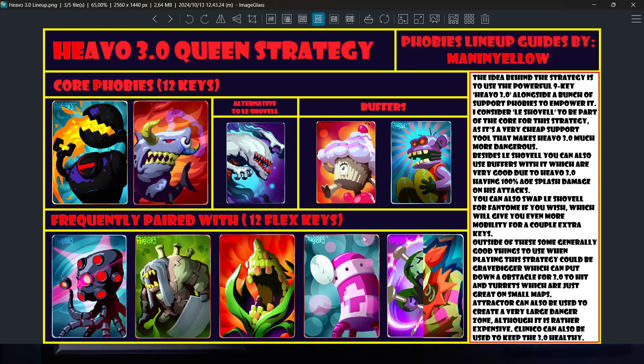This strategy is essentially using Hevo 3.0 as your core phobia alongside Le Shovel, which is a great support phobia. Le Shovel allows you to push other phobies around, so it works incredibly well with Hevo 3.0 because you can push it forward and sometimes get 2 hits or just a free hit. That is very scary to play against because 2 hits from a Hevo 3.0 is like 700 damage just from attack power, then 100 from fire after that at level 1 — so 800 damage instantly, which can one-hit smaller phobies.